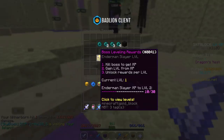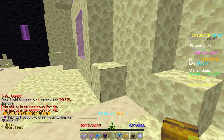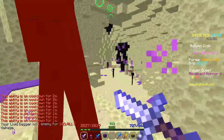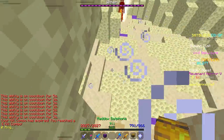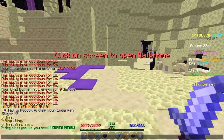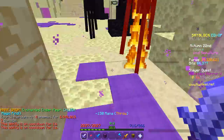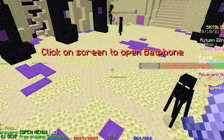Instead, I'm just gonna do more tier 1s until I get Enderman Slayer level 2. I just accidentally started a Revenant for a quest. What's wrong with my muscle memory? I don't want to do Revenant horrors — please stop wasting my coins.